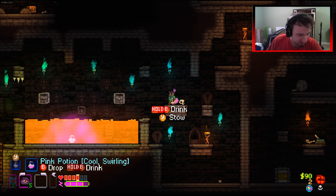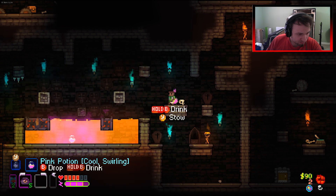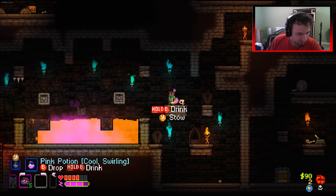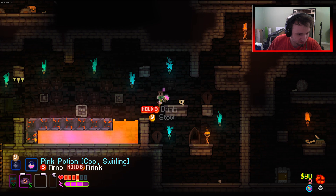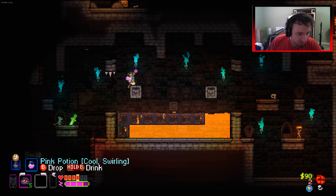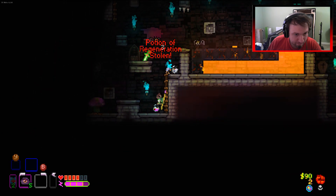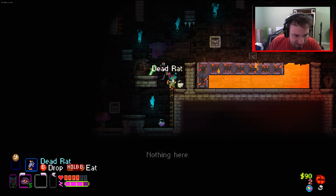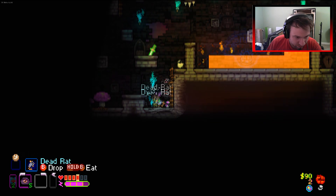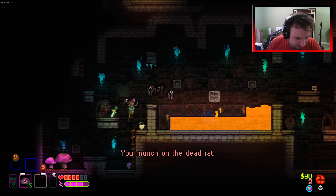I'm going to pop this one to fight the reaper, and bring a body here. There is the body just up to my side - let's get rid of this lava first. Come on, get rid of that lava for me. Hello learning guy!